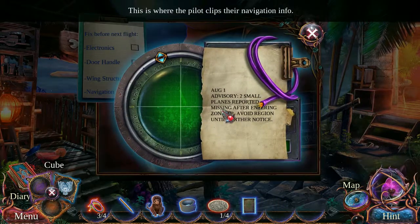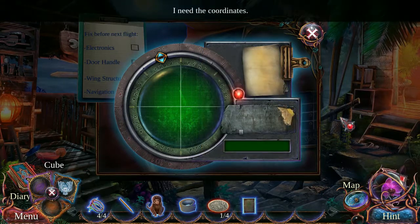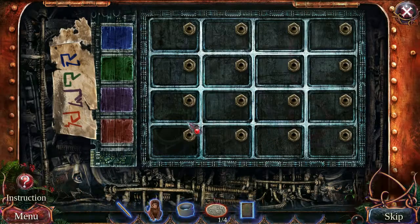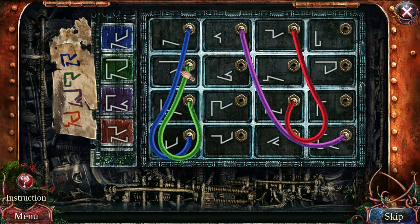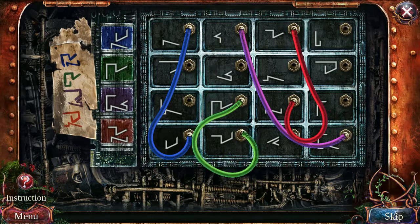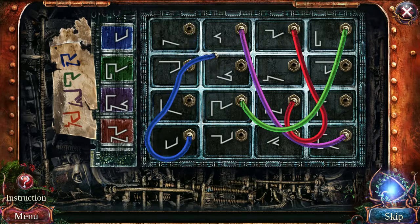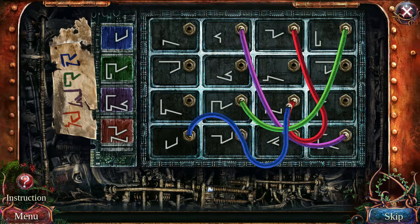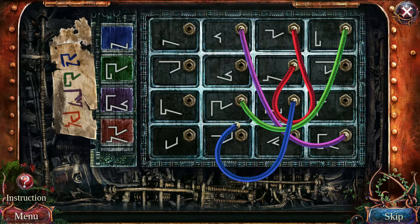Two small planes reported missing after entering Zone 6BA — avoid the region until further notice. Zone 6BA: that sounds like my kind of zone. Let's do this. Blue needs to be... I'm looking at the one that it is, not the one it's supposed to be. I need a little Zed thing in the bottom right — actually I need the thing where Red is. How come the green thing and the blue thing both need that piece? I feel like I'm being horn-swoggled.